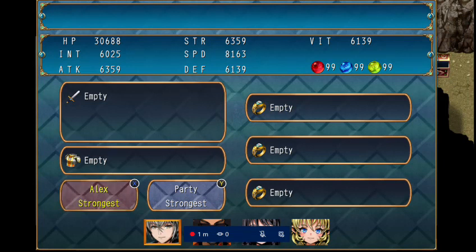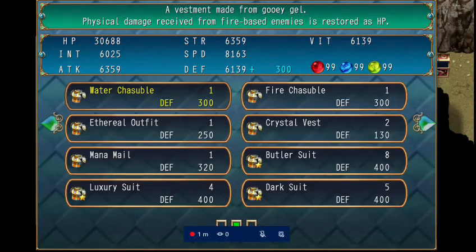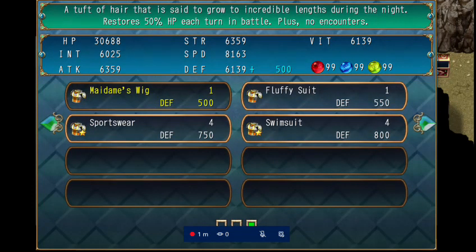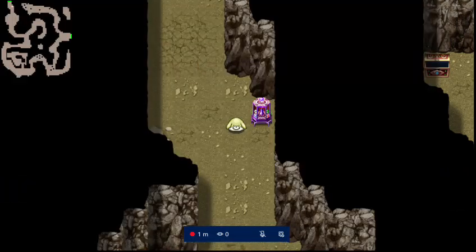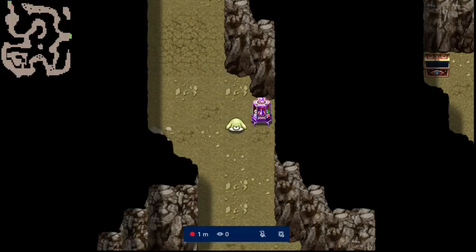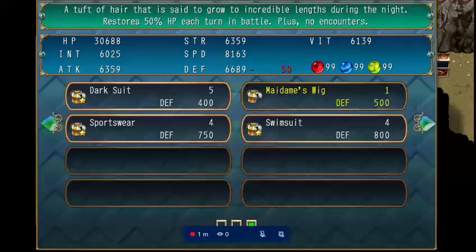The rules for this are simple: I unequipped all gear — no rings, nothing. I also unequipped weapons so they don't take away from the appeal of the outfits. For each outfit I'll start by showing two special items that don't affect you in battle. The first is the fluffy suit, which turns you into one of these — that's literally it.